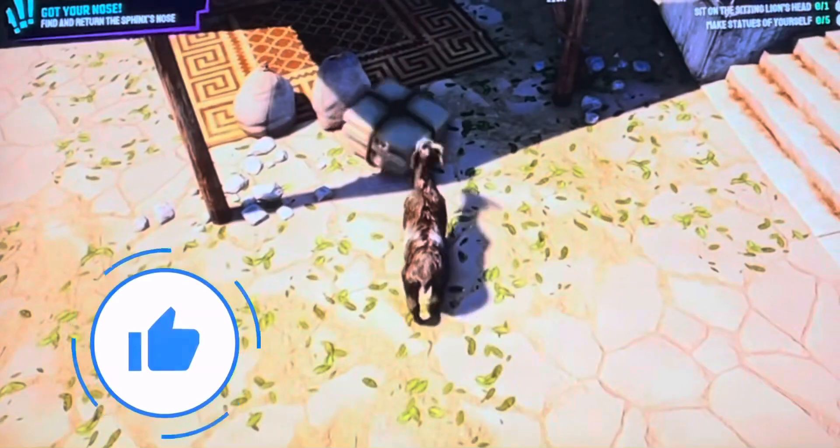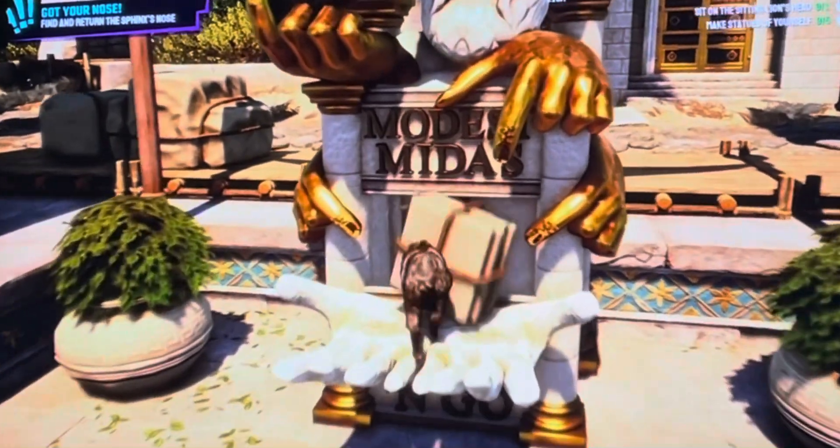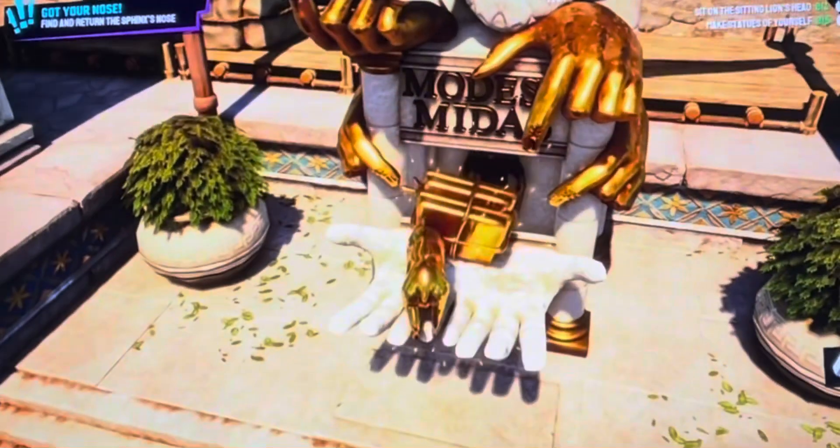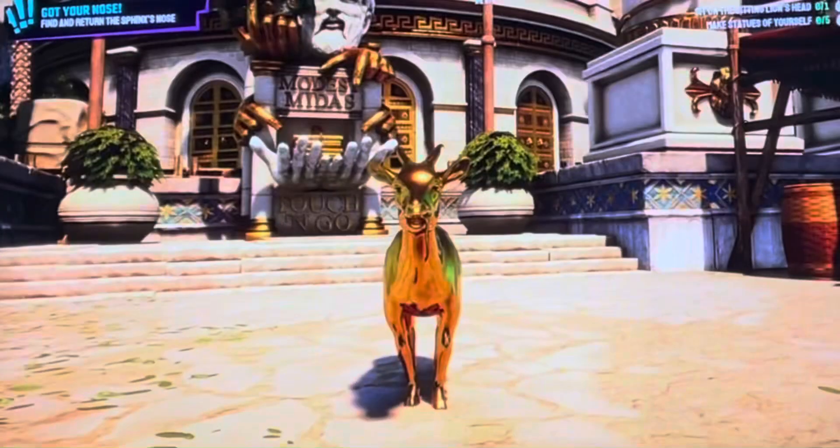This is going to be the thing that turns you into gold. You're going to grab a random object nearby, walk into it. And there you go — there is the golden goat.